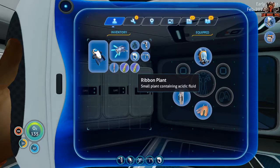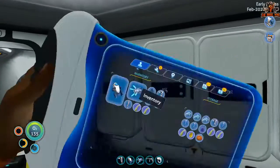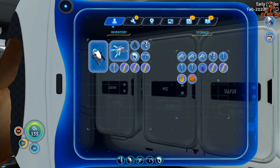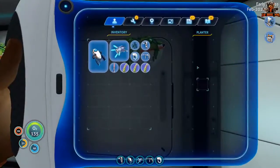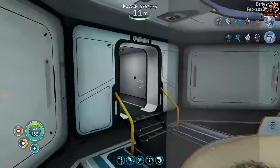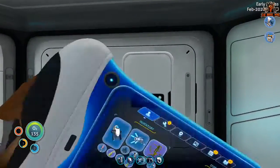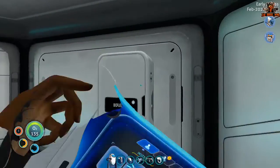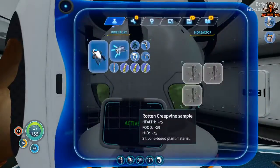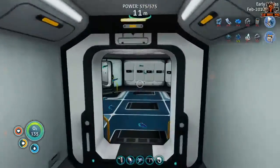So next we're going to plant our ribbon plant. Sea monkey egg - I do want to make another thing for that. Rotten creep, no that's not what we want. We'll put you in here, because why not? But where was my food? I had some leafy plants. I hope I didn't eat them all.